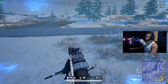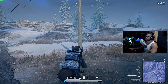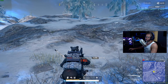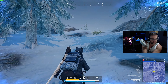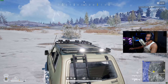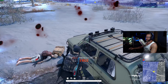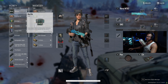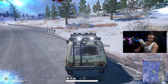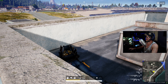Moving on to world modifications to Erangel: they've enhanced areas near the center of the map that are less frequently explored. Stalber and the submerged village Watertown have been visually refreshed. Milta has been given a makeover that retains its essence while offering a fresh perspective. Ruins and Georgopol have been optimized for smoother gameplay with improved loot distribution and navigation. There are cool before-and-after pictures in the patch notes you can check out.